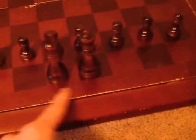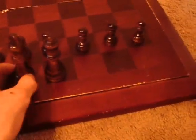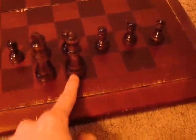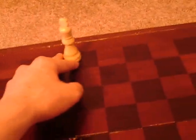It depends on the direction you're facing. The queen goes on its own color square and the king goes on the opposite color square. The king and queen should be in the two middle squares, on opposite colors.